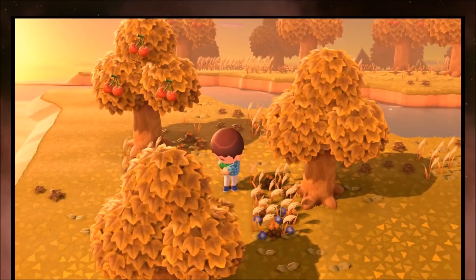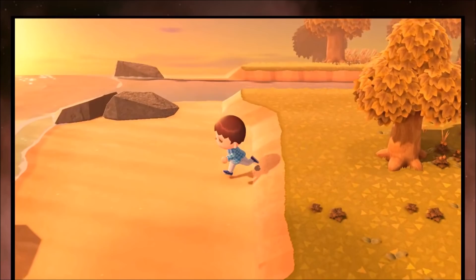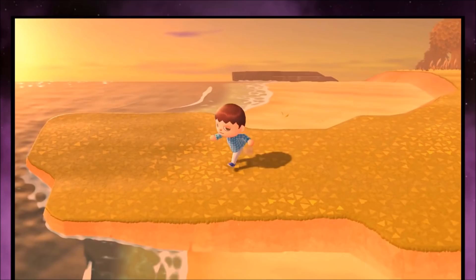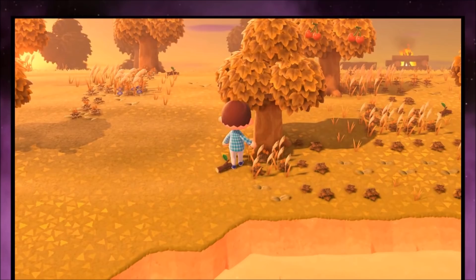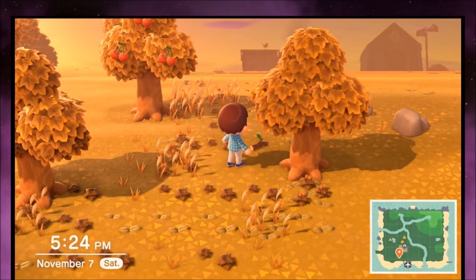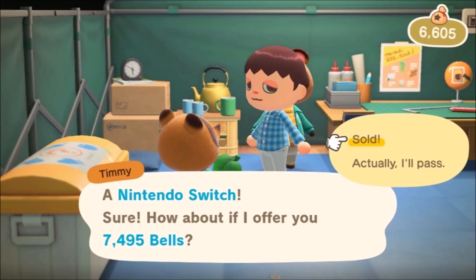What I recommend is going out and picking about 200 weeds — it sounds pretty crazy, but it doesn't take a lot of time. You also want to harvest all of the fruit on all of the trees that you can see. Your native fruit may vary; mine are cherries, but you can have any of the other fruits in the game. Once you have those weeds and the fruit, sell them to the Nookling — that's going to give you a lot of Bells. You can also sell the Nintendo Switch you get as a gift in the mail, because it's worth an insane amount of money and will really help your early game.